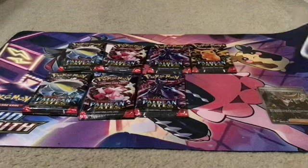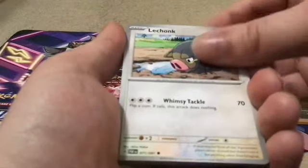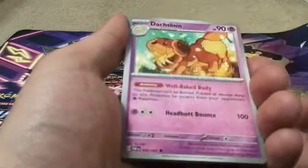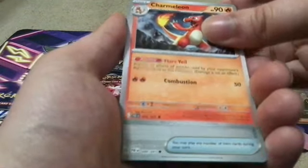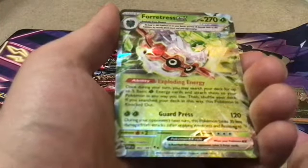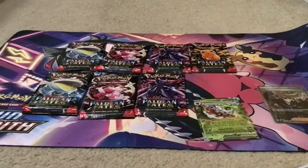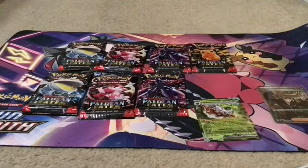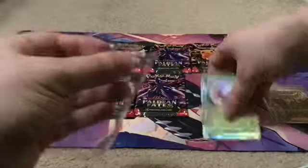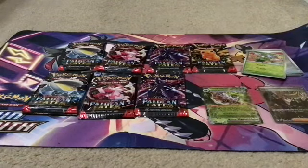Let's see if we can get a second hit. Card trick — let's see if we can get a single or a double. We got a Rare Candy reverse, another reverse, and we got an EX — so we got a hit! Give me a sleeve. We got two hits from packs one and two.